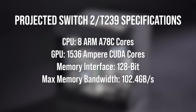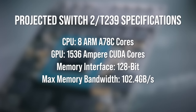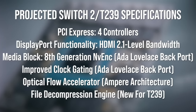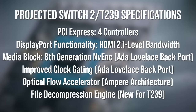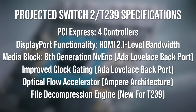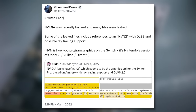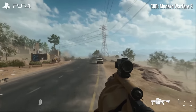The Ampere version of the optical flow accelerator is deemed by Nvidia not good enough for frame generation, so the rumors that Switch 2 can't support frame generation appear confirmed. It's not a make-or-break issue but would have been nice to have. The chip also supposedly has a file decompression engine — entirely new for an Nvidia GPU but something the PlayStation 5 uses — which helps move data fast from storage to memory, enabling things like the instant loading seen in the Breath of the Wild demo at Gamescom.